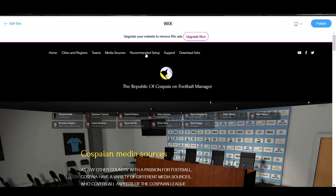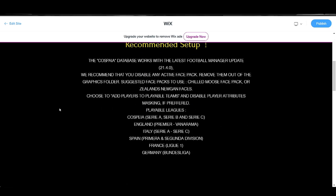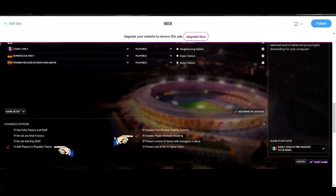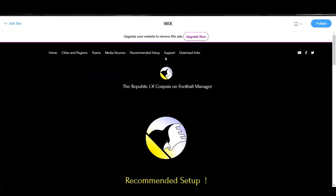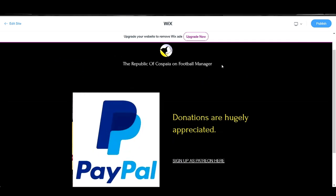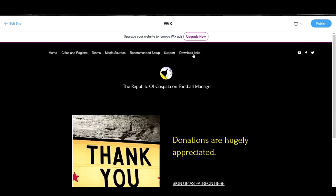Then we go to Recommended Setup. Here you'll find all the things you need to install this database — which boxes you need to tick, which leagues are playable, and so on. In the Support category, if you want to support my work, you can do it via PayPal or as a Patreon. I obviously appreciate your support so much.